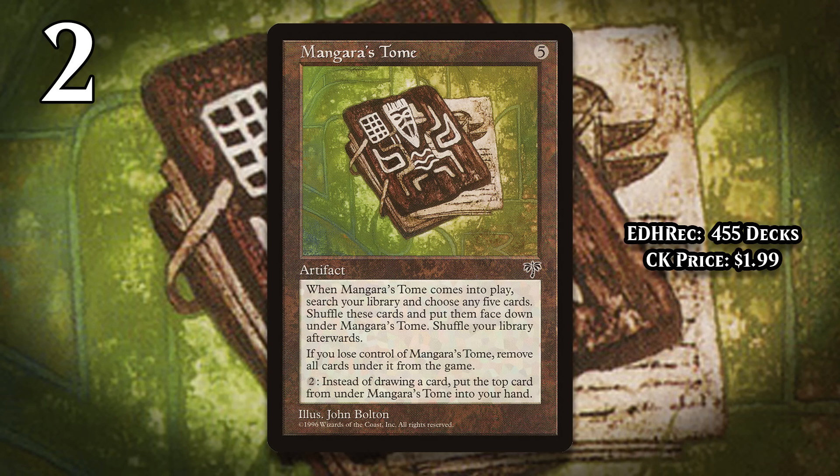At number 2, it's Mangara's Tome. For 5 generic mana, when this artifact enters the battlefield you search up 5 cards, exile them in a face-down pile, shuffle that pile, and shuffle your library. Then you can pay 2 generic mana for a replacement effect that lets you draw from your face-down pile instead of your library when you would draw a card. So the Tome lets you tutor up 5 cards, but then you put them in a little mini deck and have to pay 2 mana to draw a random card from it, replacing your normal draws. That's a massive amount of mana and time to get those cards, and it just isn't worth it.